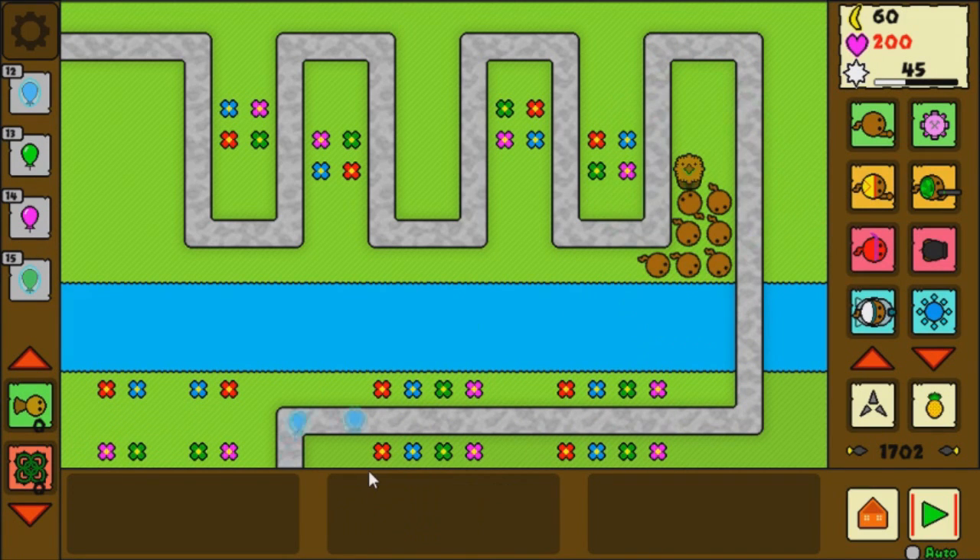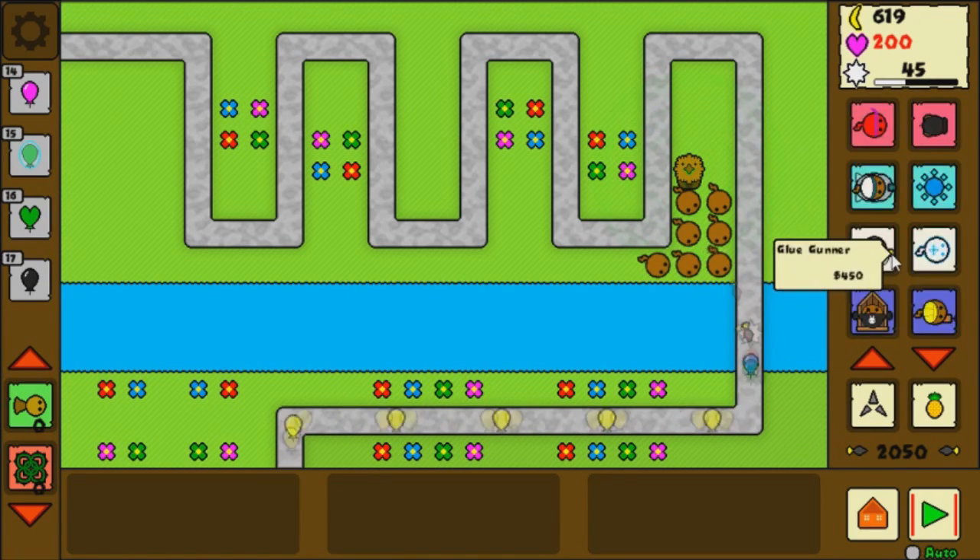That brings us back to BTDX now, where the goal is again to see how far we can survive on this extremely difficult map using only 00 dart monkeys as our balloon popping power. Villages are also included in this challenge because we're in a first world country where it's essential that every citizen have a roof under their head in this day and age.